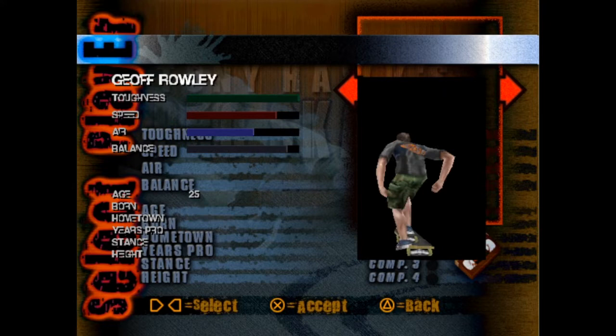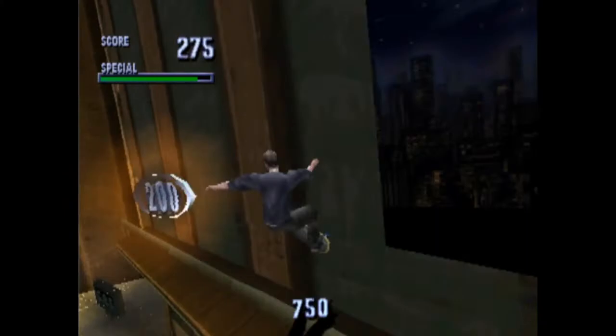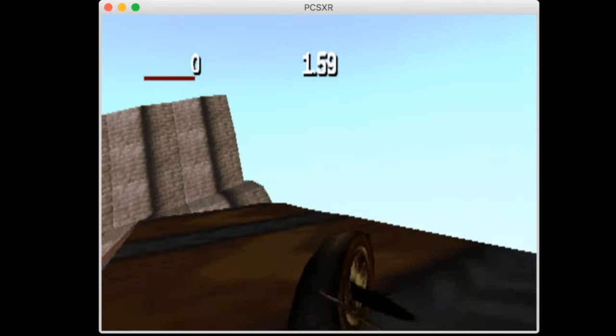All of the skaters are here with the exception of Alisa Steamer, but nobody after Chad Muska had been modeled yet. Despite this, they're still selectable. In place of some of the characters are other moving objects in the game, most likely so they could test them. This leads to some hilarious surprises like choosing Kareem Campbell and ending up skating as the taxi from downtown for your livestream audience.